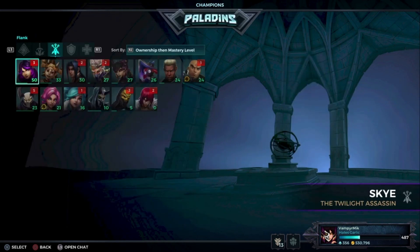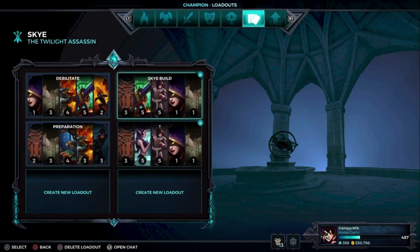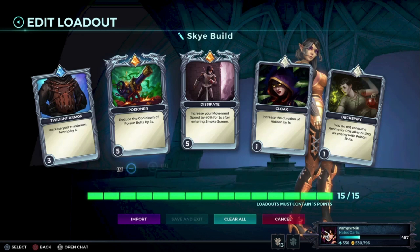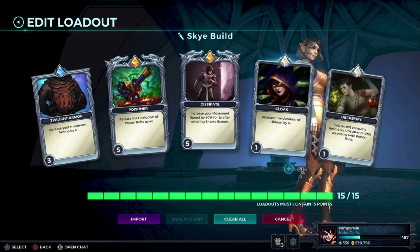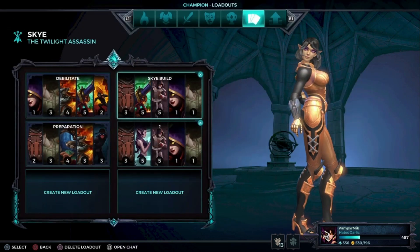Okay, let's go to the flanks. For Skye, you go for Debilitate with this build right here — full cooldown on the potion balls, a lot of movement speed, duration, and ammo. Very broken, try it out of course.